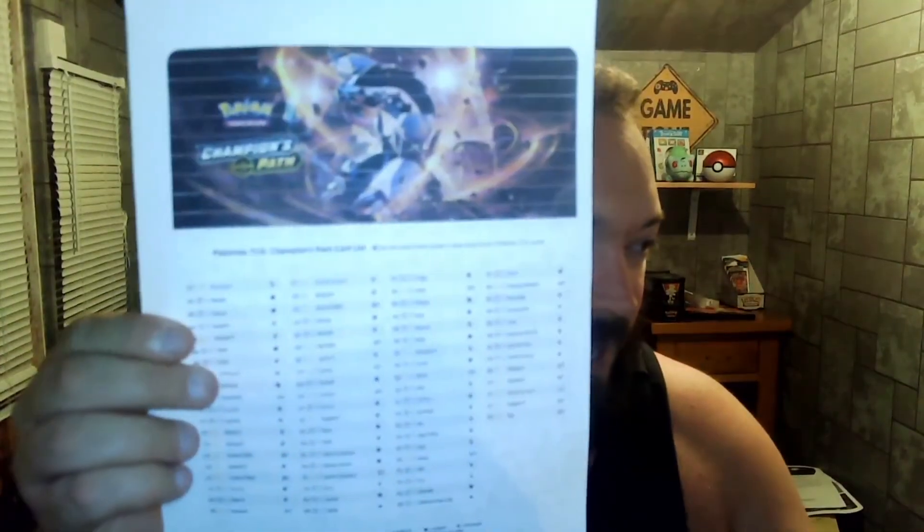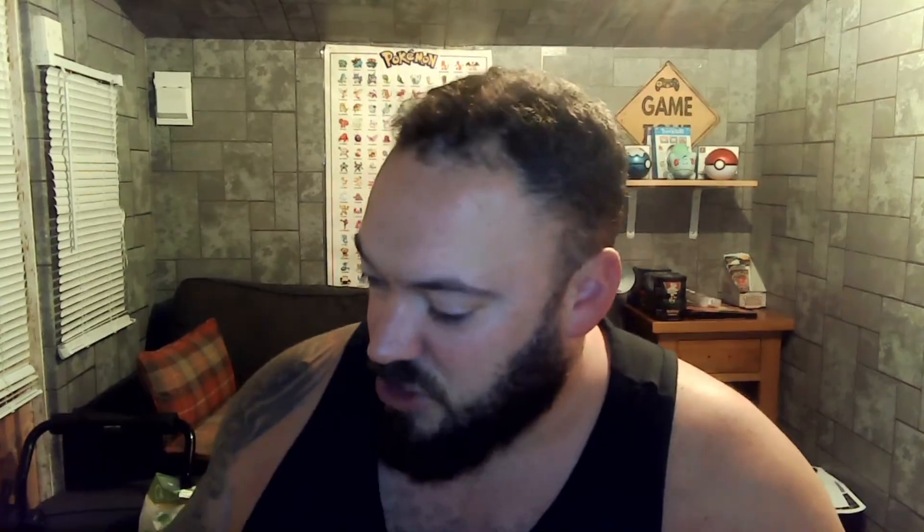And he was like, I'm not that fussed about completing a set. I said, no, we need to. So what I'd done was I went to the official Pokemon website and I actually managed to get a list of all the cards included in Champion's Path. Because we had bought a couple of boxes from Champion's Path and the set we bought a week before that were also Champion's Path. The actual Champion's Path list has only 73 cards in total, so it's a nice easy set to hopefully complete. I know there's a rare Charizard in there.